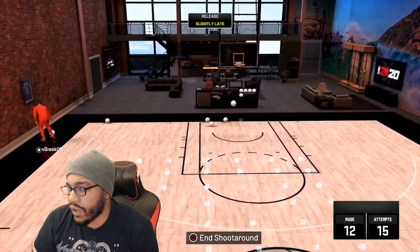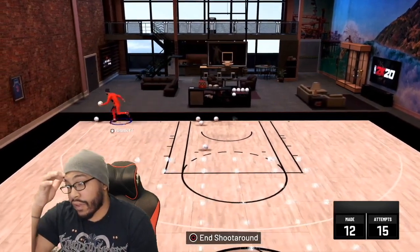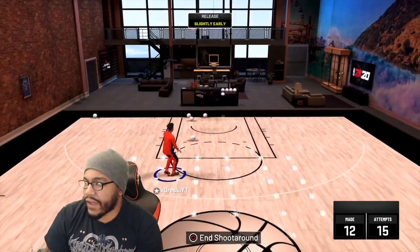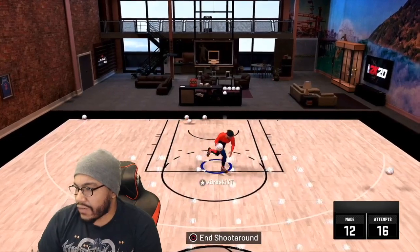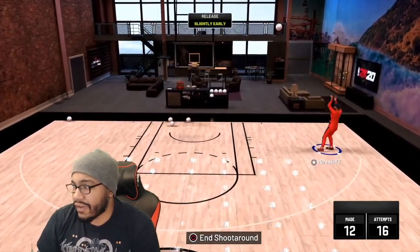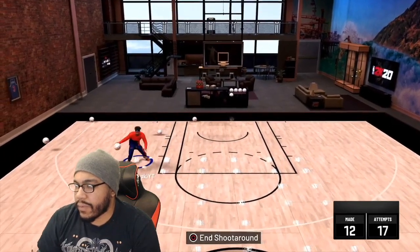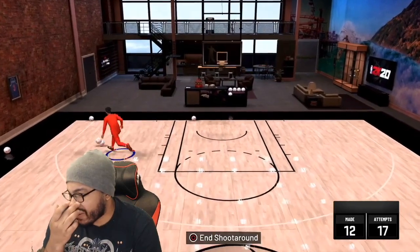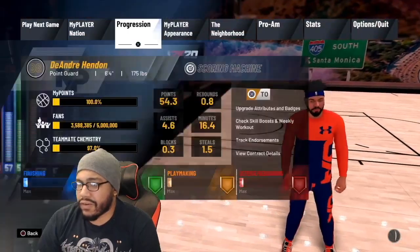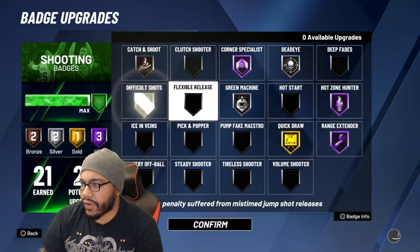When you run across the paint — say near the free throw line area — and fade from there, it gives you a high percentage to hit that shot. It's one of the most underrated badges. Sometimes mistimed jumpers like that still go in, which makes no sense — 2K needs to fix that.